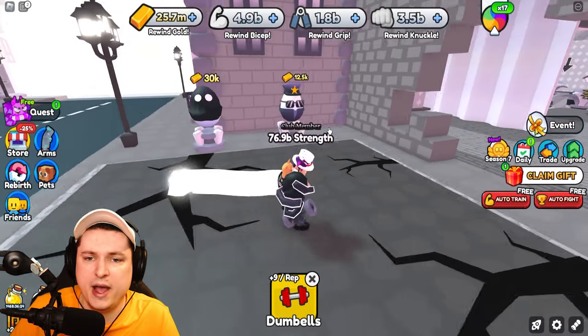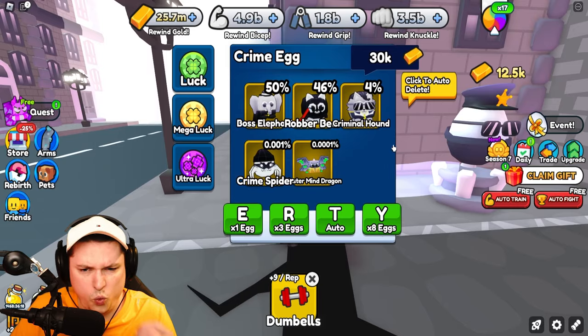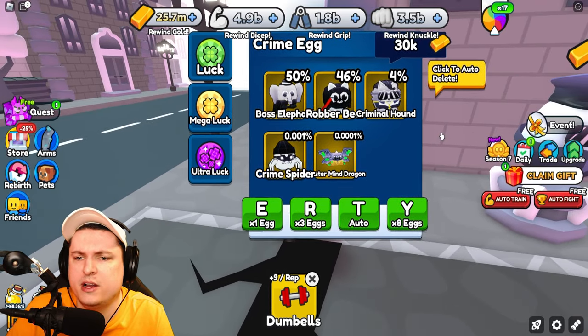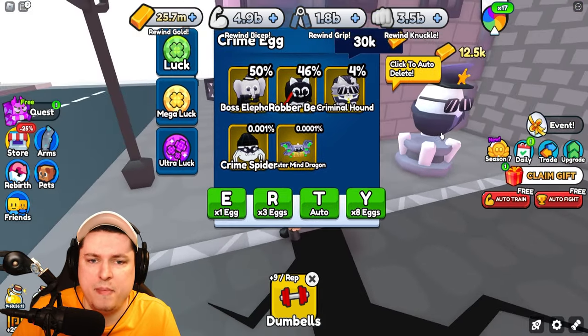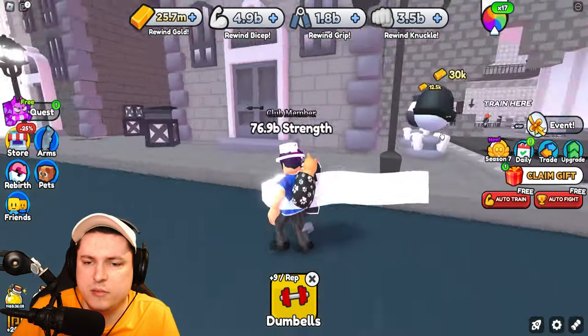So we have two new eggs — they are 12,500 and 30,000. The 12,500 egg contains the Mastermind Dragon, the Crime Spider, and the Criminal Hound. The 30,000 egg contains the Robber Bear and the Boss Elephant. I don't think the 12,500 egg really matters, because the 30k is always going to be better.